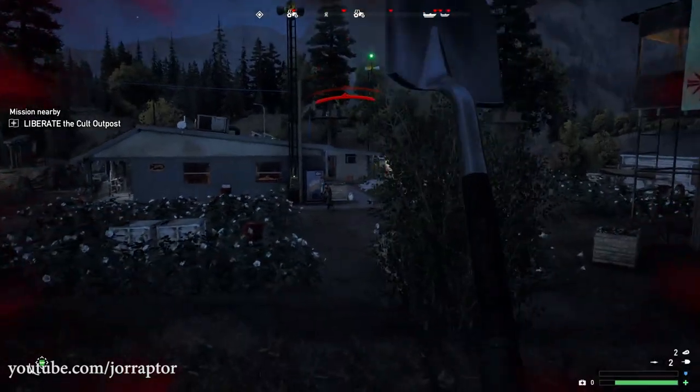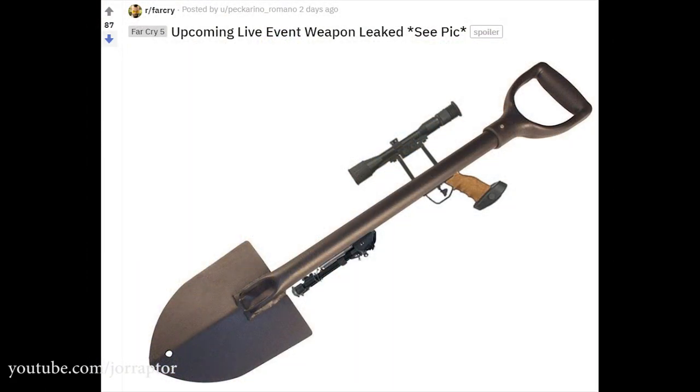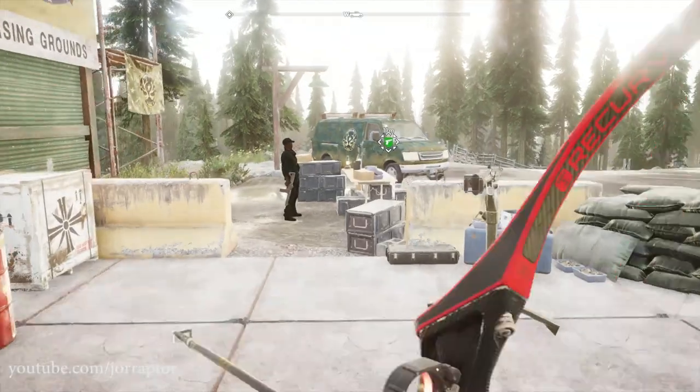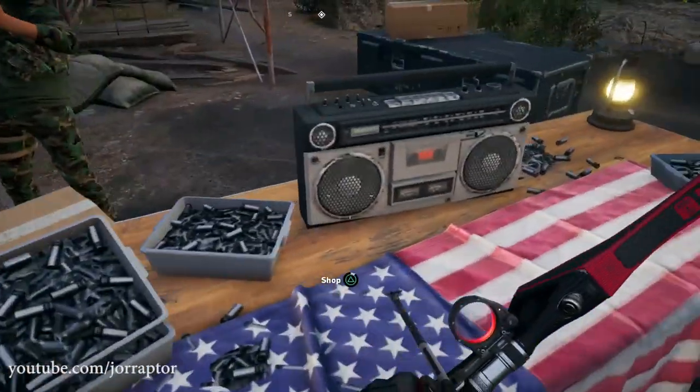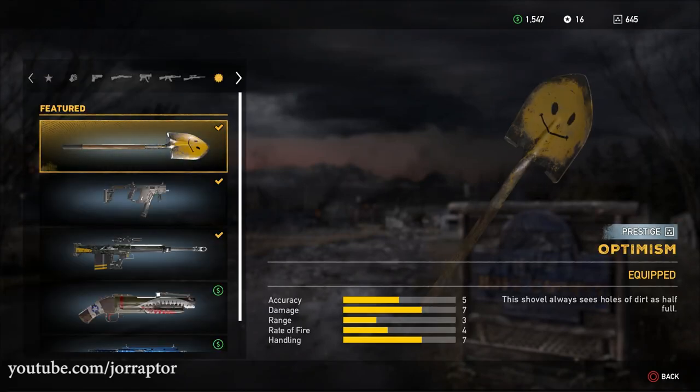Ubisoft heard our prayers. This meme of a Russian soldier with a Shovel Launcher made the rounds on Reddit for a while. And now, one month after the release, we can get this awesome weapon by playing the new live event. Once you complete the event — more info on that soon — you can find the weapon under Launchers in the Special Weapon tab in the shop.